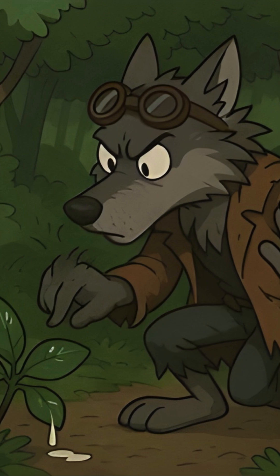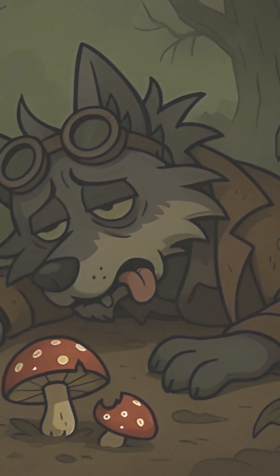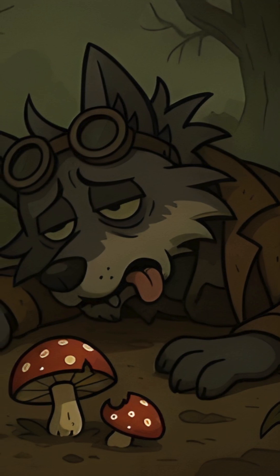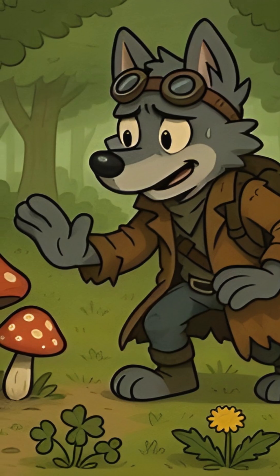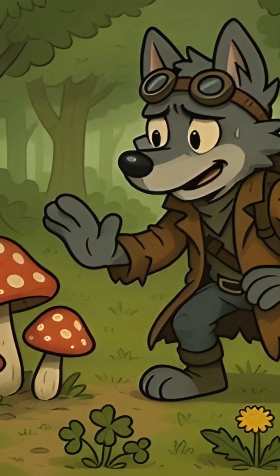Avoid plants with a bitter almond smell, milky sap, or three shiny leaves — those often signal poison. Most mushroom deaths come from mistaking poisonous ones for edible. Unless you know the species with 100% certainty, skip mushrooms. Stick to plants instead.